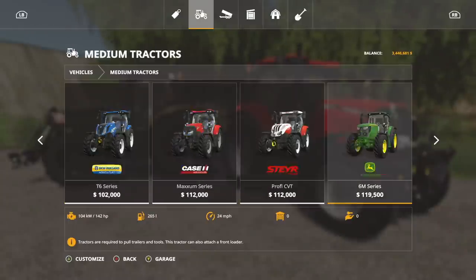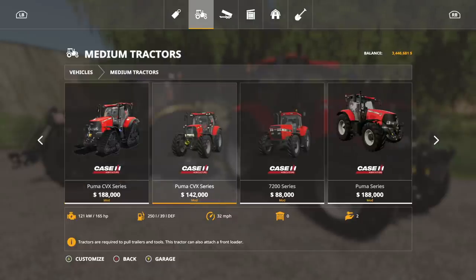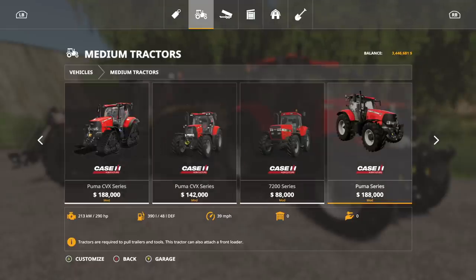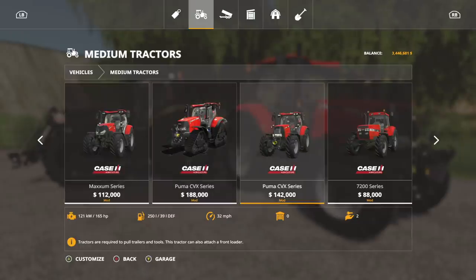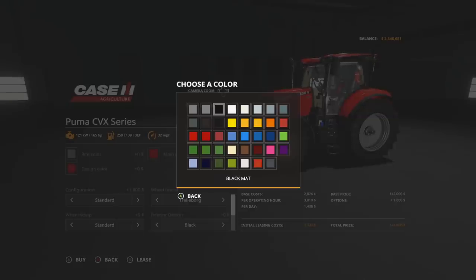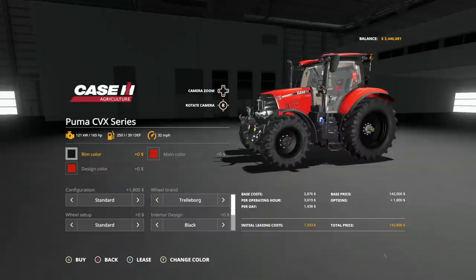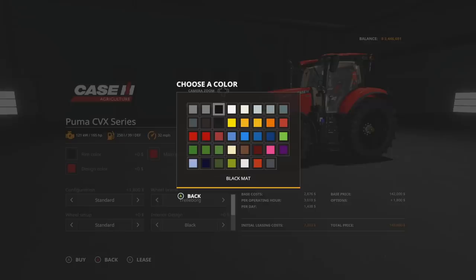Where are we going to find this? We're going to go into Vehicles and into Medium Tractors. We're going to find it right next to the other Puma. Here it is — the Puma CVX series. It has the same title. For rim color, we get multiple options: gray, a little bit darker gray, black, and all the colors we've been used to seeing on the Case mods and Case Magnum mods.